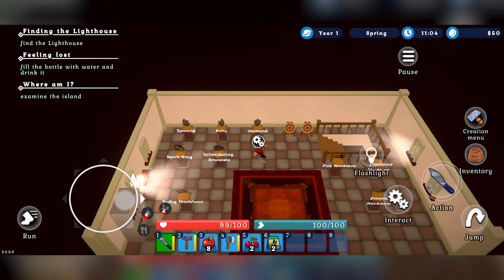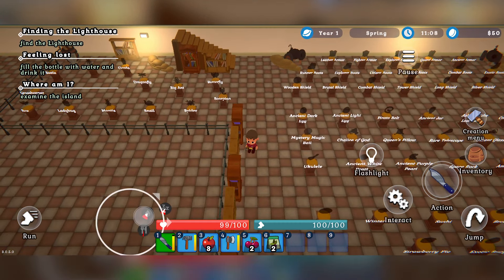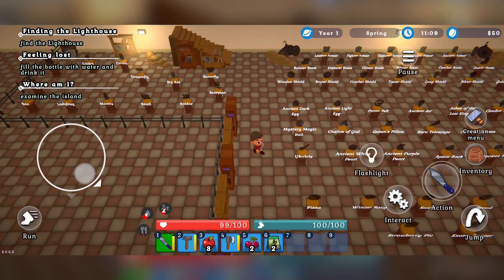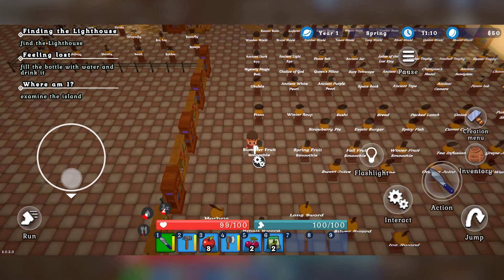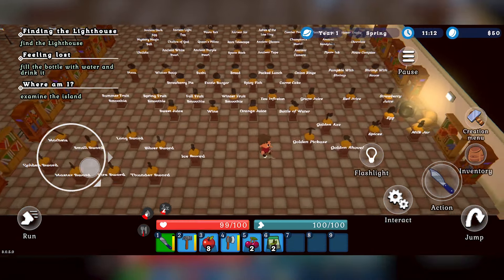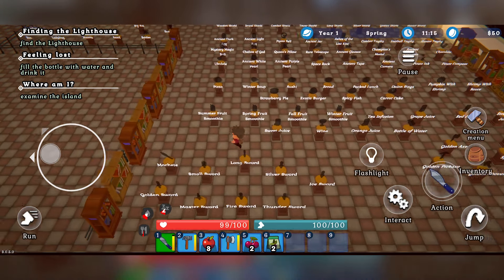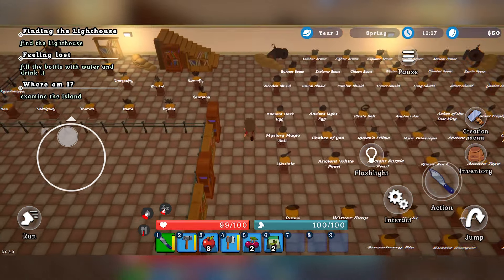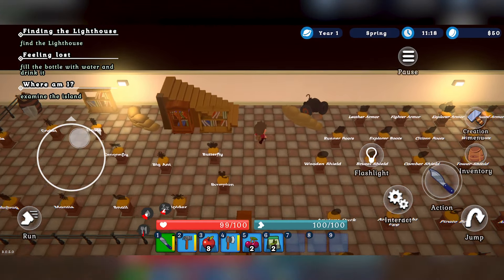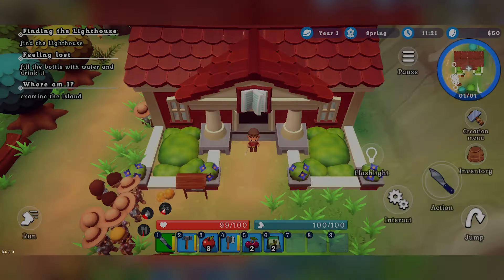This is the museum. As we go in, you'll be able to see all this different stuff. When we've donated things to the museum, this is where they're going to be — spirit ring, rubies, diamonds. We've got a lot of mining to do, a lot of different things to do. All of this stuff we have to collect and donate. Oh my gosh, look how expansive it is — like the V&A! There is so much to do.